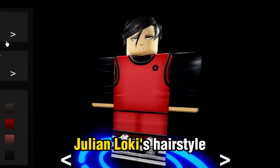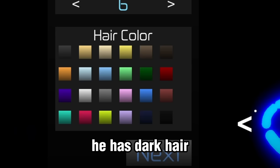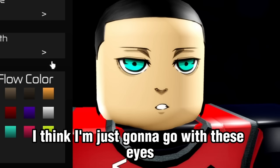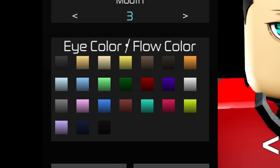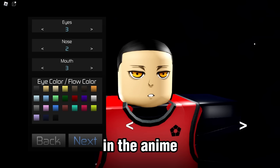So the first thing is we got to find Julian Loki's hairstyle. I know what it looks like — boom, there we have it. He has dark hair, so we're just going to pick that. For the eyes, I think I'm just going to go with these eyes because it looks just like his. For the nose, we're going to choose number 2. For the mouth, I think we're just going to stick with this. And for his flow slash eye color, we are going to pick orange, because his eyes are orange in the anime.